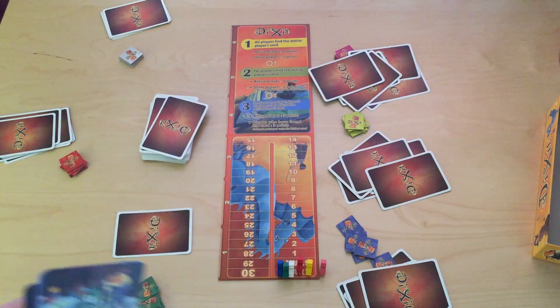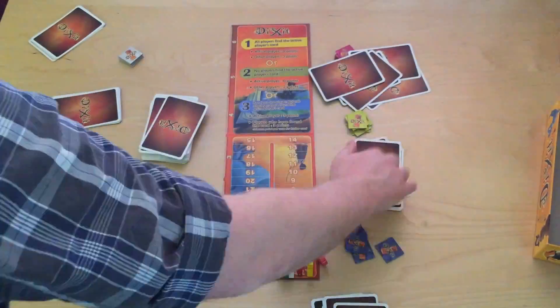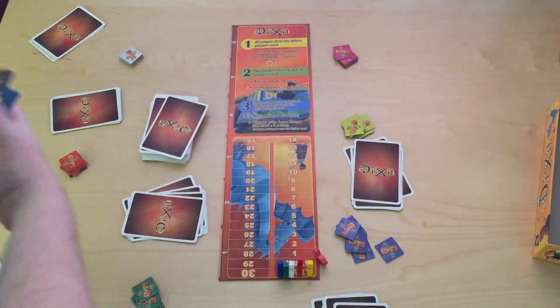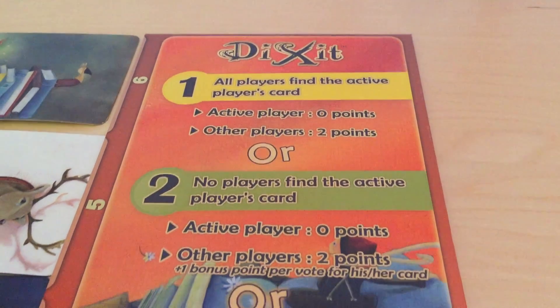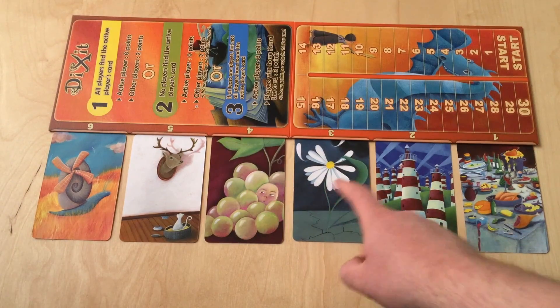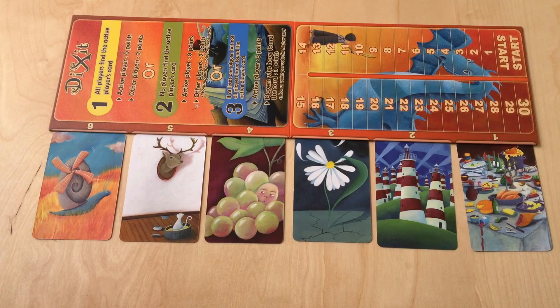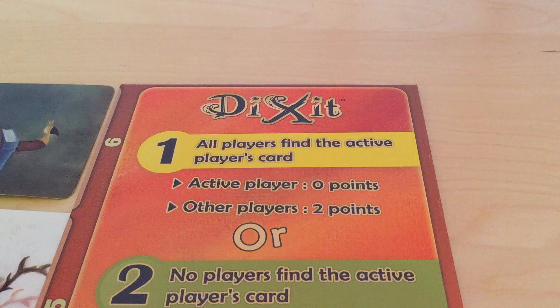After the active player gives their clue, they place their card face down in front of them. Each of the other players choose a card in their hand that they think matches the clue given, and then places that card face down on top of the active player's card. This is somewhat similar to Pictionary, where you're given a word or phrase and need to draw a picture — except instead of creating a new image, you're selecting an image from 6 possible images. If everybody, or nobody, guesses the active player's card, not only does the active player get no points, but all of the other players get 2. That means if every player picked a card that didn't match the clue at all, then everyone would guess the correct card, and everyone but the active player would get 2 points.